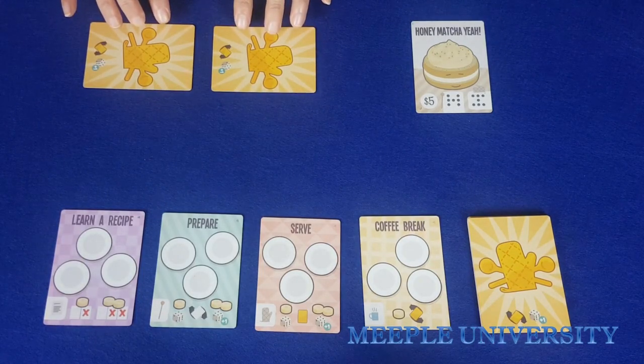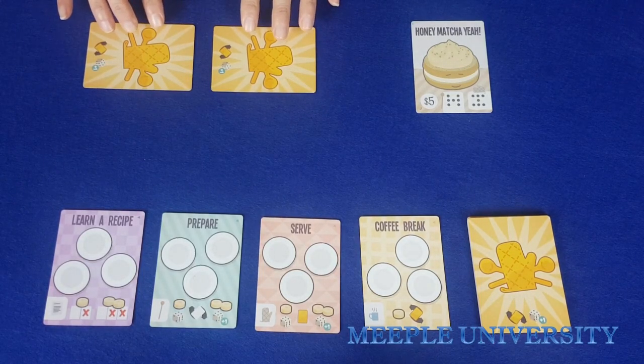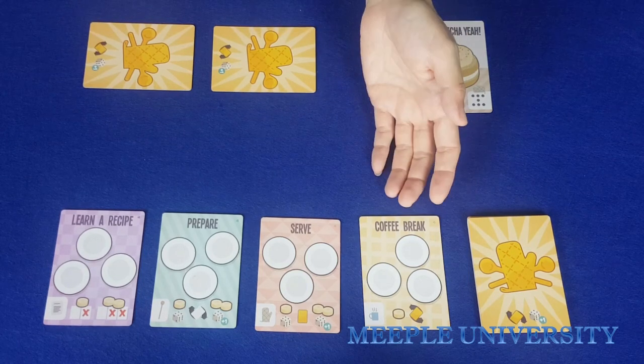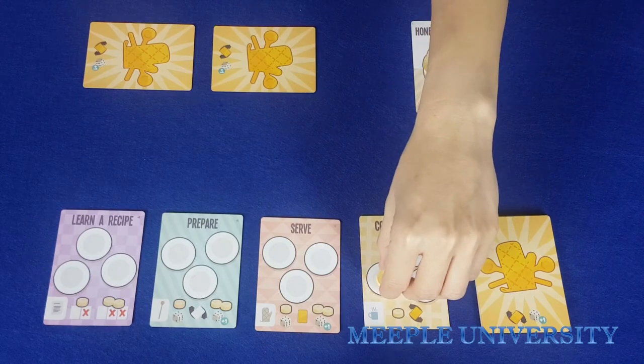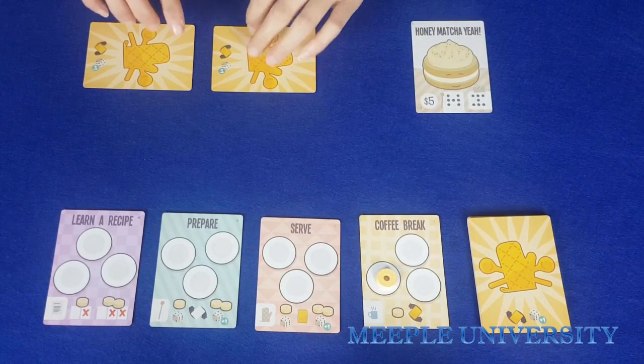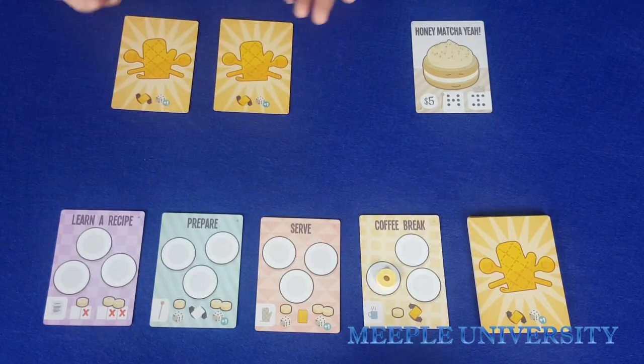These cards do not turn back over automatically. This is where the fourth action comes into play: the player may place a doughnut and flip all of those cards back, ready to be used again.